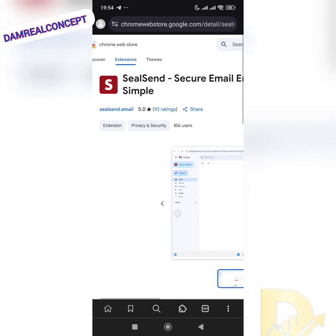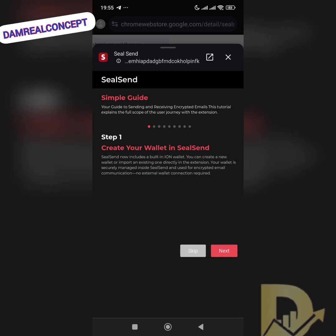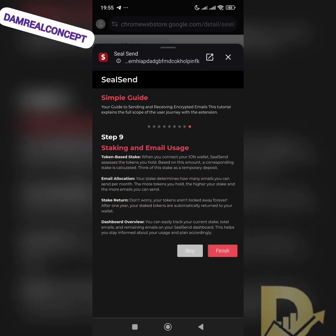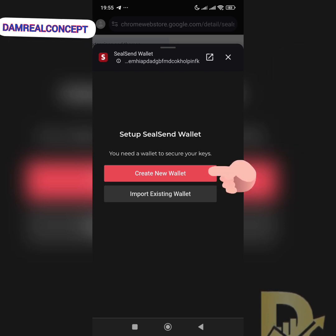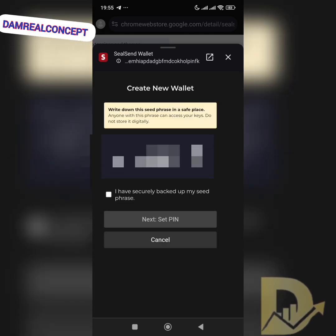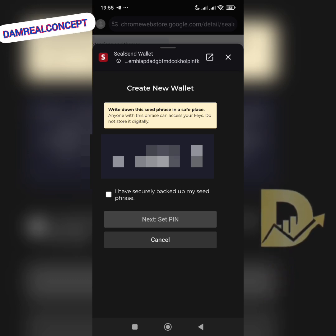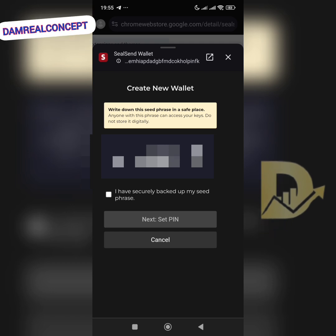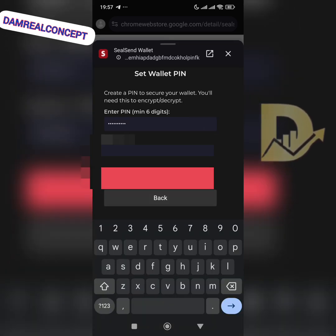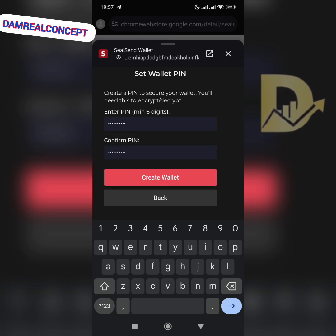Once it has been added, go to your wallet and click through the setup. Click 'Create a new wallet.' When you click on create a new wallet, write down the seed phrase in a safe place — anyone with this phrase can access your keys, so do not store it digitally. After writing it down, click 'I have securely backed up my seed phrase,' then set up your PIN — anything you can easily remember, numbers, alphabet, or both — and click 'Create Wallet.'